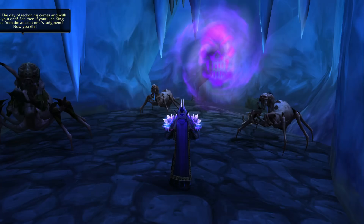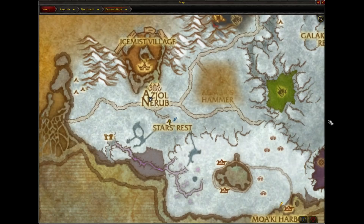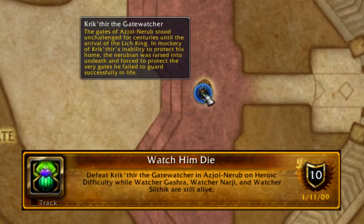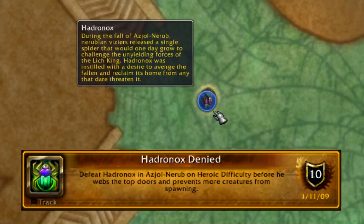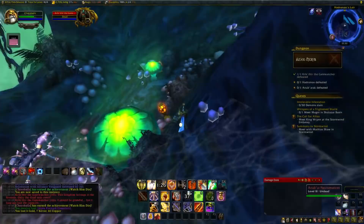The next stop is Azjol-Nerub, located in Dragonblight. First is Watch Him Die on the Krik'thir the Gatewatcher fight: kill him while three Watchers are still alive, so just single target down Krik'thir without killing any of the adds in front of him. Next is Hadronox Denied: defeat Hadronox before he webs the top doors and prevents more creatures from spawning. Directly after killing the Gatewatcher, rush down to the spider webs to find Hadronox fighting trash mobs and take him out right there.